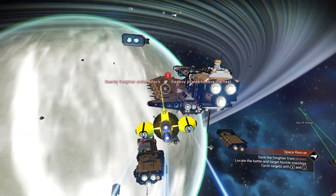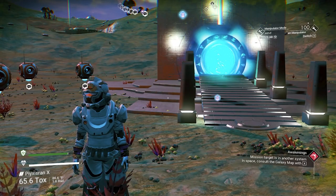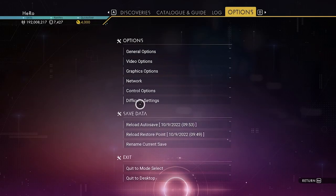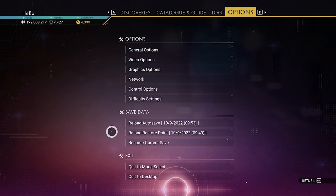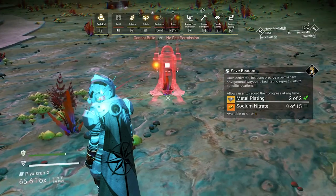To trigger the rescue mission you need to play three hours of game time, and you need to exit your ship at least five times. In the new update, the auto-save creates automatically every minute, and the restore save is created from leaving the ship or using a save beacon.